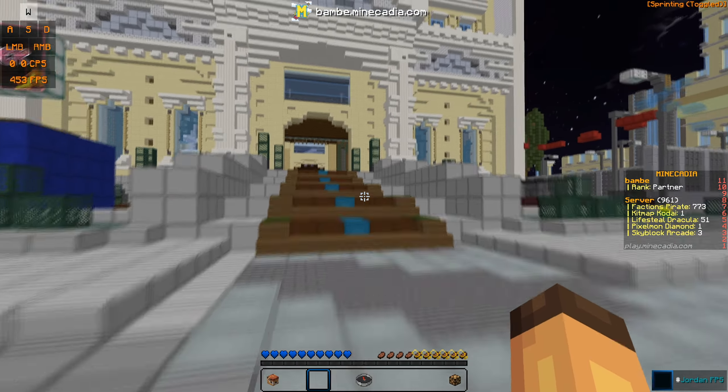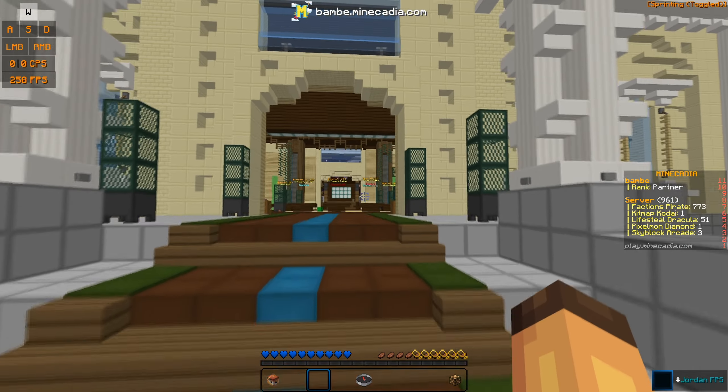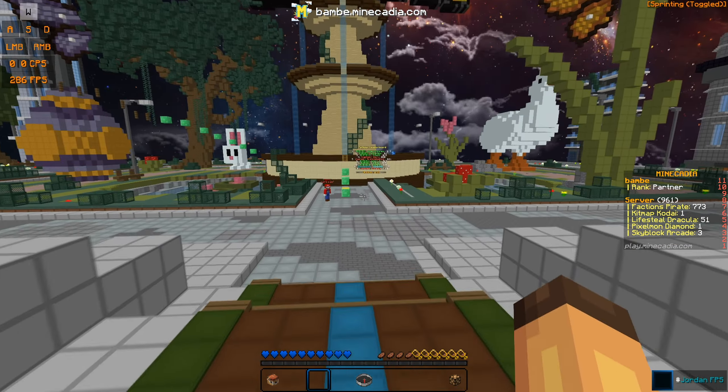The armor set has been introduced: you deal an extra 20% more damage, enjoy a 10% damage reduction, reduce enchant cooldowns by 50%, and reduce pet cooldowns by 50%. For pets, they buffed the Lucky Charm pet — Lucky Charm pet level 100 now resets all enchant cooldowns. Snowman pet has been vaulted.